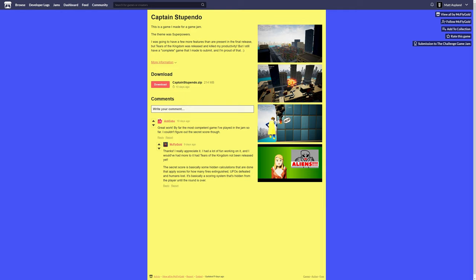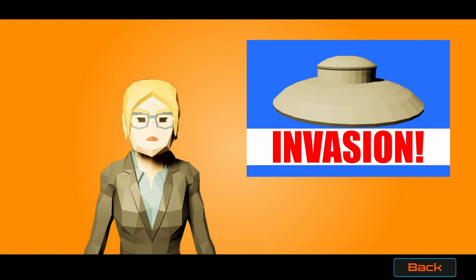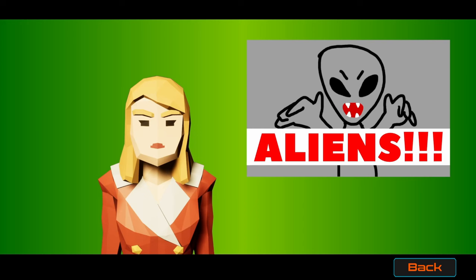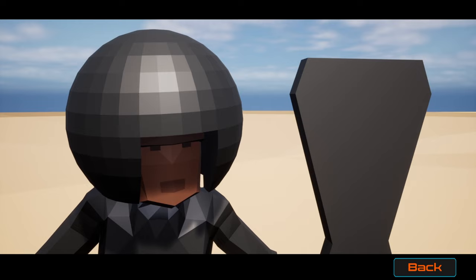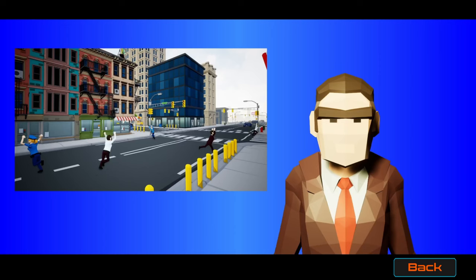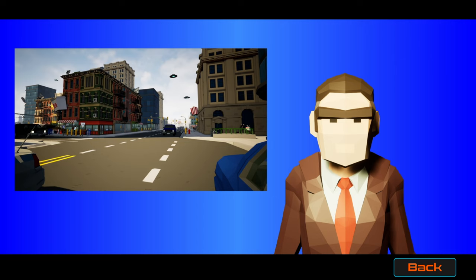Let's start off with the winner, and that is Captain Stupendo. Let's get right into it and hit play. There's an intro movie - let's watch that. Oh, it's pandemonium! They're just zapping everyone. The aliens came down from nowhere - they said they came in peace.